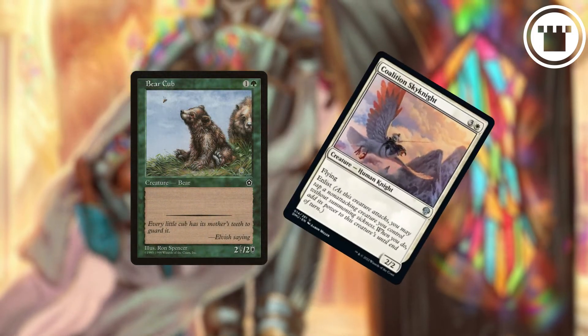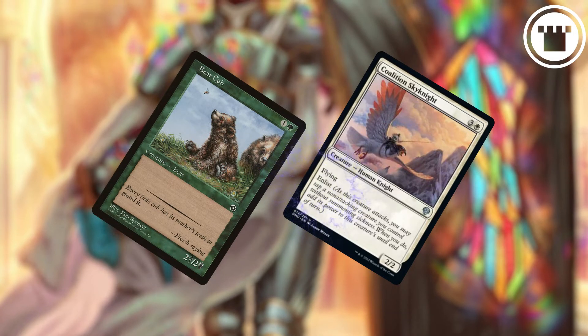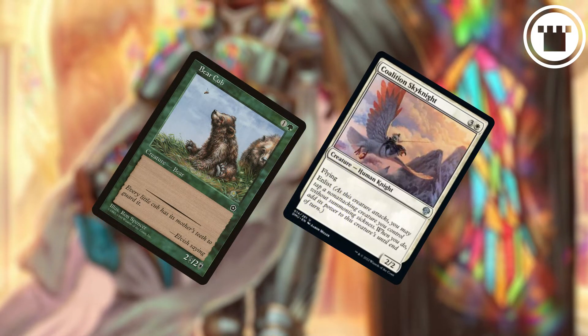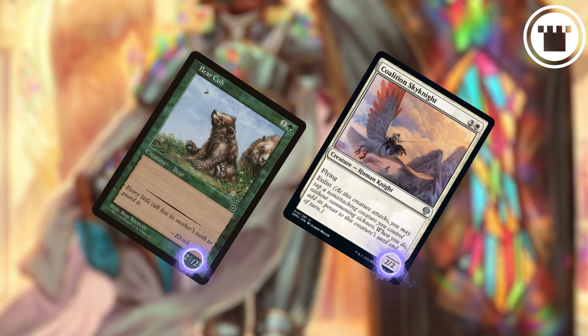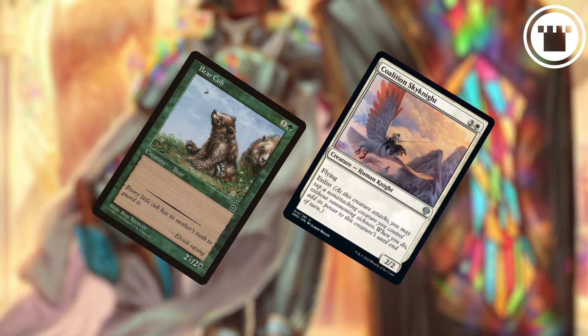When a creature with Enlist attacks, you may tap a non-attacking creature you control that has already gotten over its summoning sickness — in other words, a creature with haste or that you've controlled since at least when your turn began. When you tap a creature this way, the creature with Enlist gets +X/+0 until end of turn, where X is the enlisted creature's power.